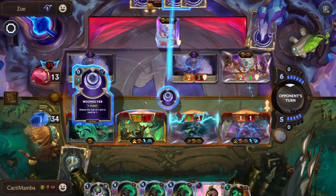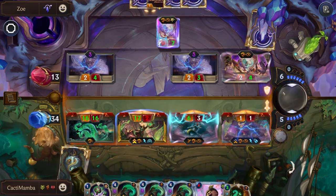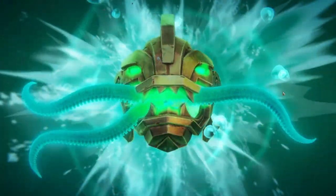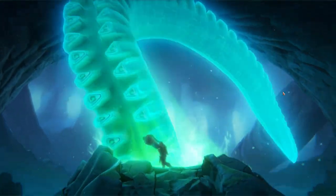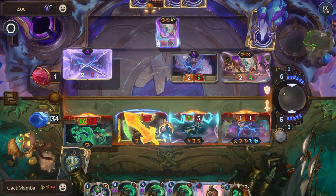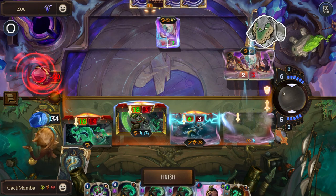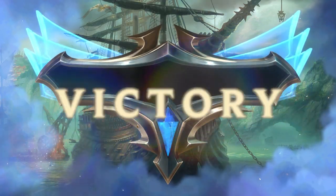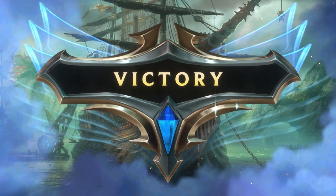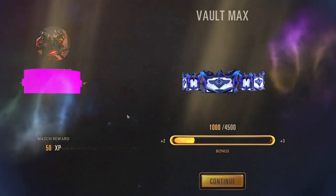Even if she did die, by getting the rally off with her you're guaranteeing another attack — that's one of the most important parts of her. So you've got to keep things in mind with that kind of stuff. Just play around that for sure.